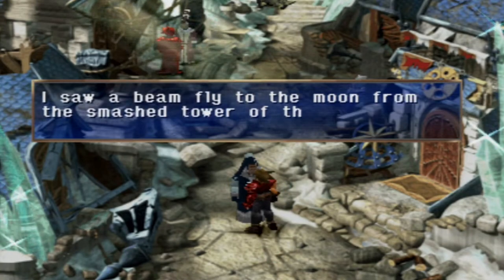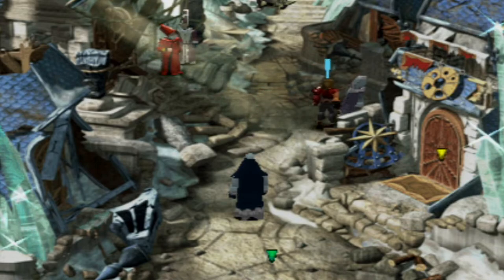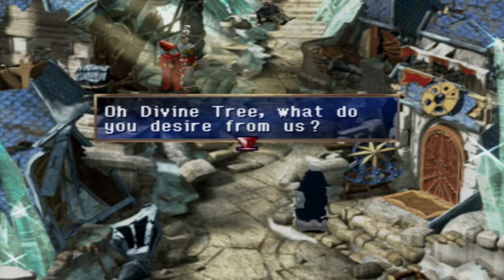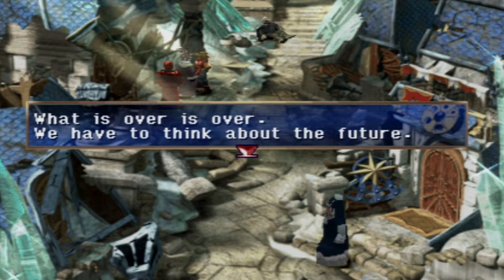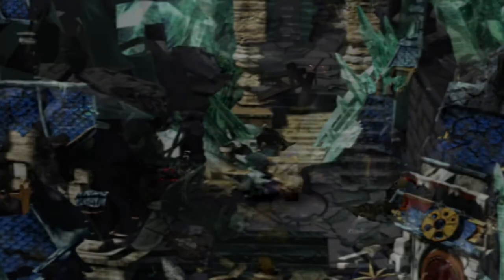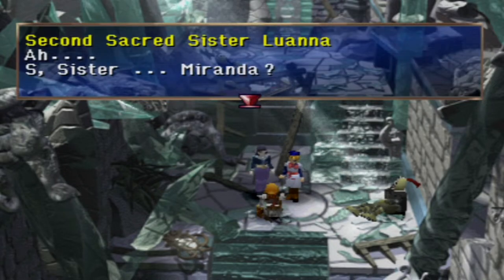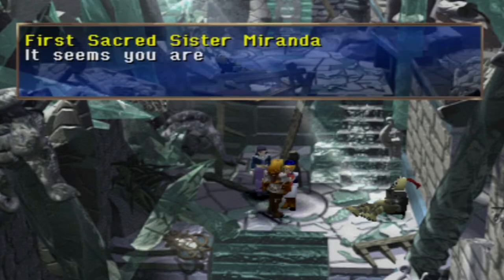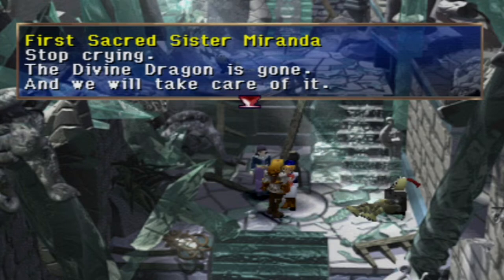Sacred tree, divine tree — is this your test or is this your judgment? What I was most afraid of was... I couldn't do anything after all. Sister Miranda — are we alive? Good, it seems you are not injured either. I was scared. Stop crying — the Divine Dragon is gone and we will take care of it. Did you get the Dragon Block Staff? Yes, we got it. Now we can prepare for the next raid. The psyche that the Divine Dragon sent towards the Crystal Palace was a black, bottomless mass of hate — there must be a next. I won't let him. What about Queen Teresa — is she safe? We don't know.